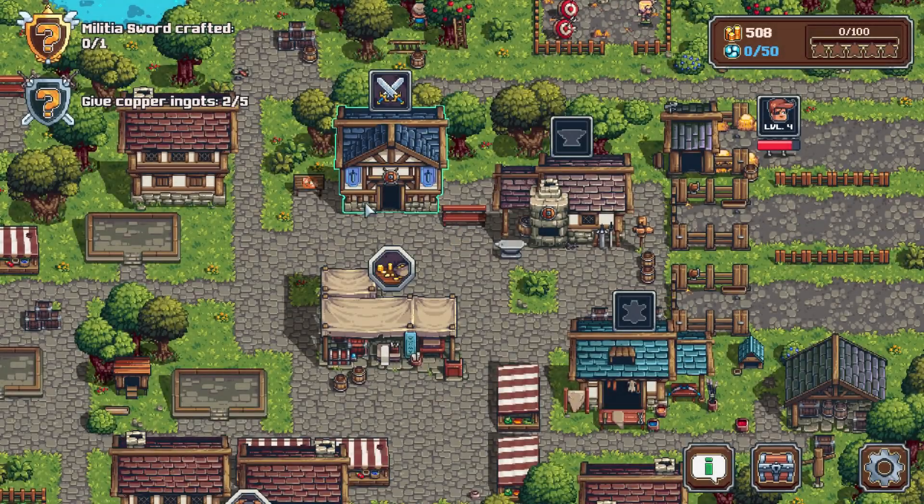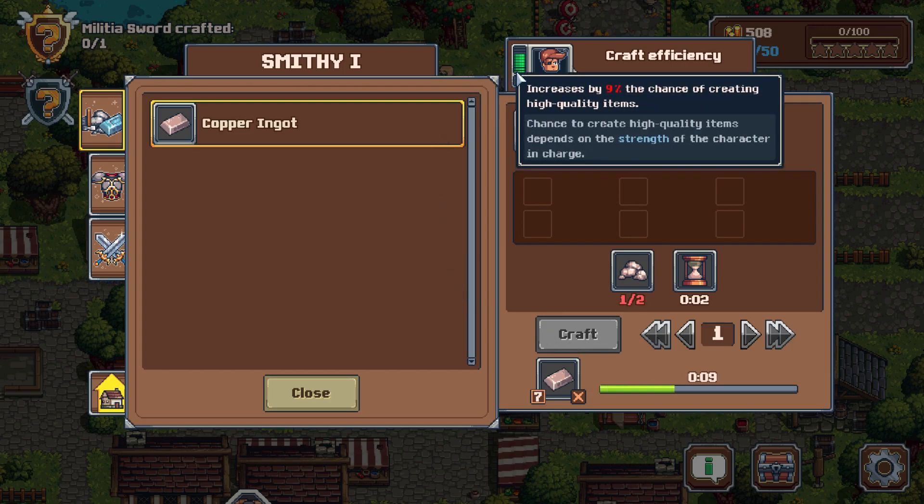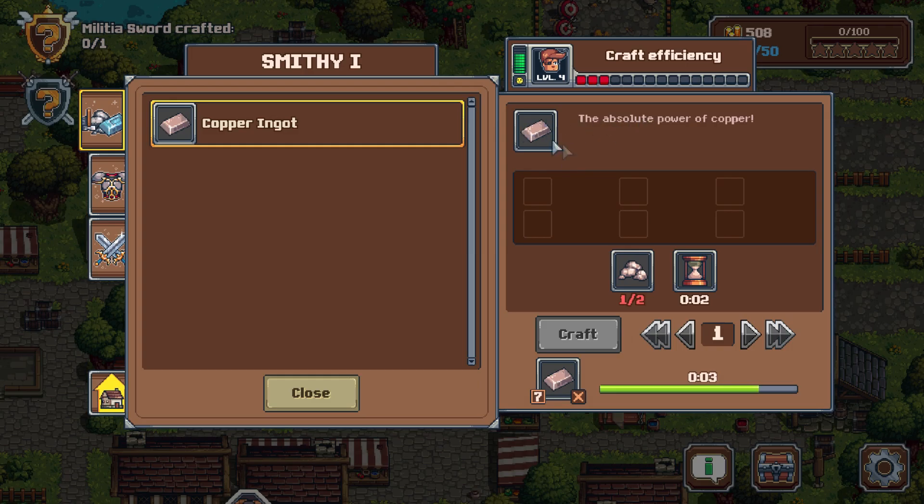What's up YouTube? Blazinotmeyer here, and welcome back to more Swag and Sorcery. I just did a single run and actually got a ton of copper, which is great. I can come in here and make a bunch of copper ingots while he regens his HP. We might need his happiness up as well, but he's got a 9% chance of creating a high-quality item. I don't know if he could do that with the copper itself, but that'd be kind of cool.